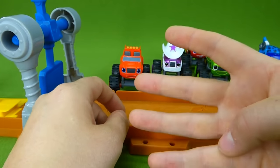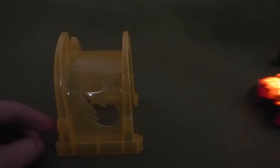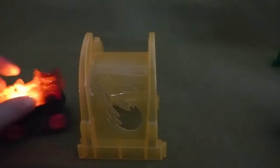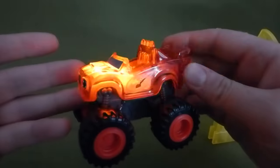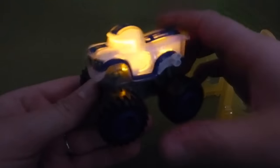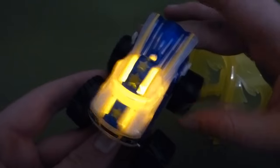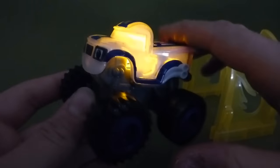I think we only have four more left, so let's check them out. Here is our light-up Blaze. He's got a tunnel here that he can go through. Look at those lights — he's a light rider. Blaze and the Monster Machines. What other light riders do we have? It's Darrington — he lights up. He's got blue and white paint and he's ready to do a stunt. Here is Darrington's tunnel.